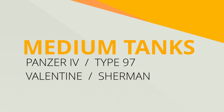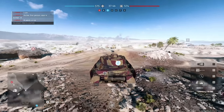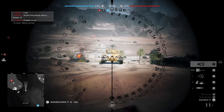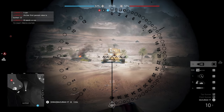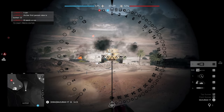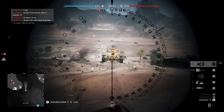Moving on to medium tanks — let's focus on the ones with the turret like the Panzer IV, the Type 97, the Valentine Mark 8 and the Sherman. From the front, it is the same as the light tanks but with even bigger differences between parts. What you want to do is aim at the tracks. If it's a difficult situation, then the front armor will do. The turret will be your last priority unless you can time it right before your enemy fires to mess up its view in first person mode.